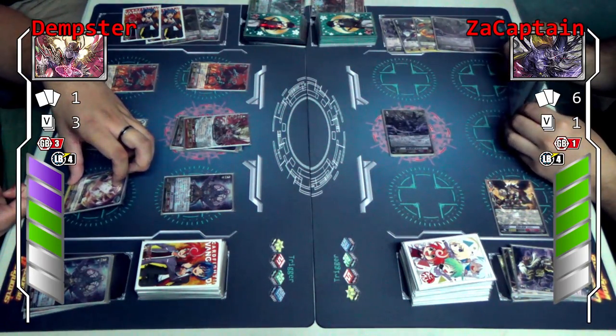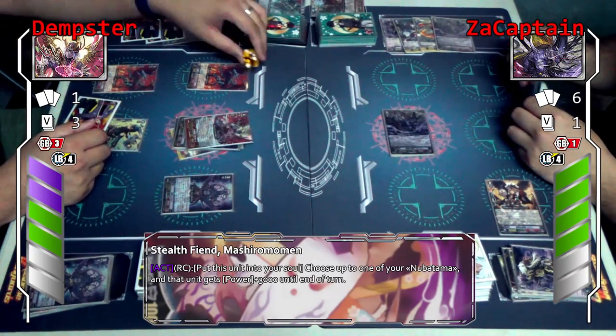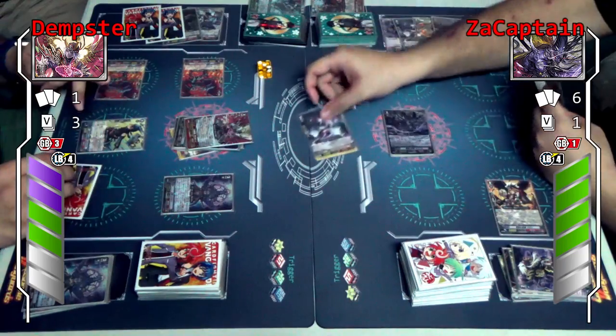Mashiro Momen. I'll use this skill — move into the soul, choose one of my units plus 3k. In this case I'll add 3k to Dread Master. So Dread Master is now a 17. Attack your vanguard. Guard — 10.